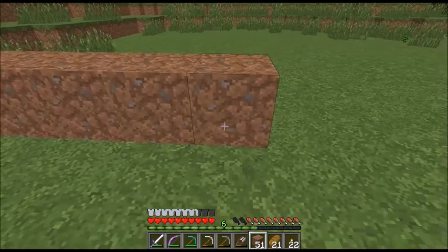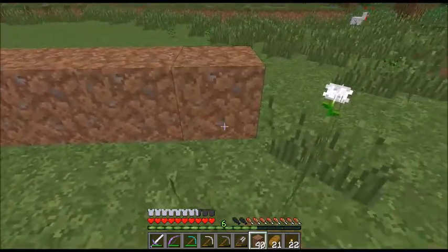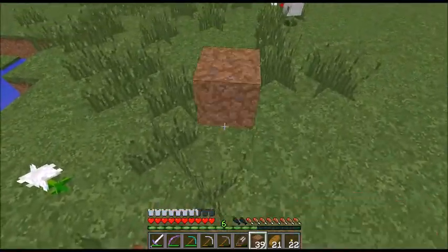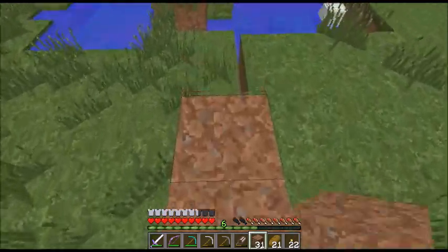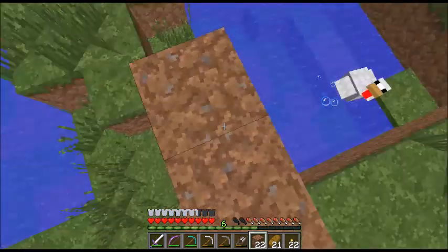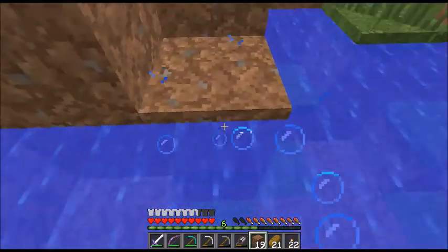So what I'm going to be doing is making a building that's going to be 16 by 16. I'll count out the blocks — 1 through 16 — and then the other side — 1 through 16 — and I'm going to have to fill this all up. That's what I'm going to have to do here.